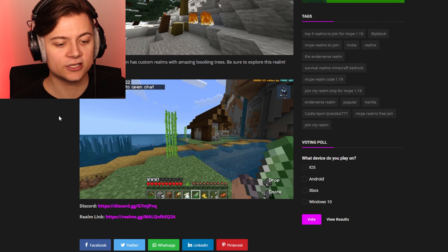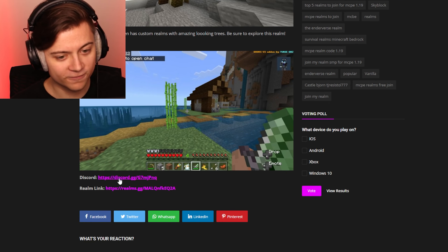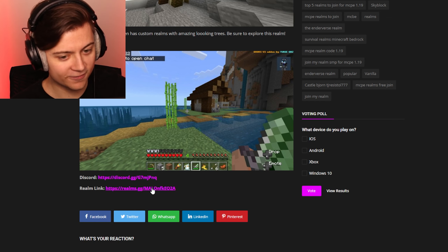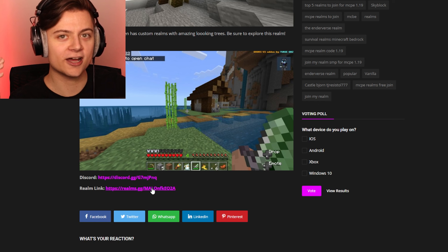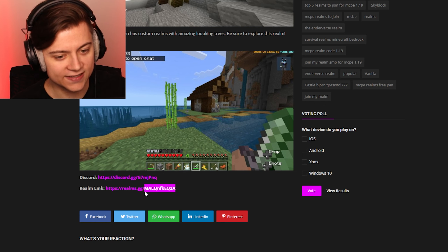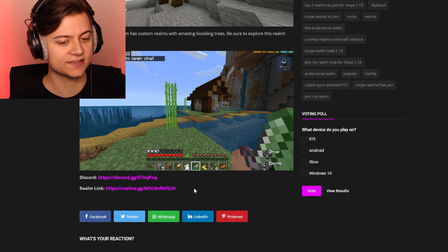If you guys do want to go ahead and check it out, we also have the Discord over there. We also have a realm link, so you literally just go ahead and click the link right over there and it's going to say 'Open in Minecraft' and you're going to be able to join the realm. Or you could just take the last couple letters and type that in because that is the code part.